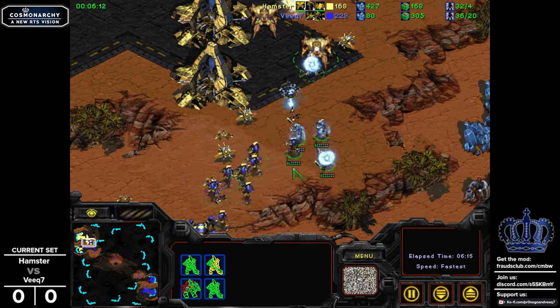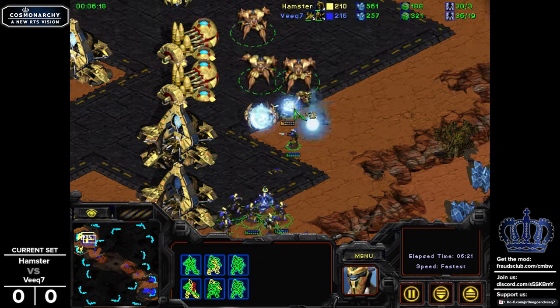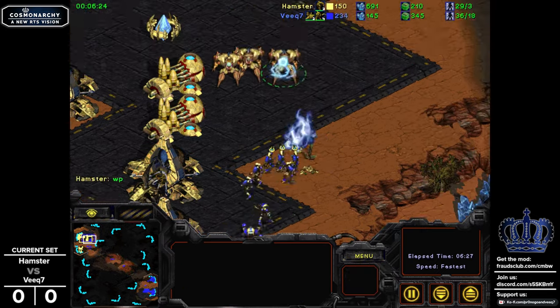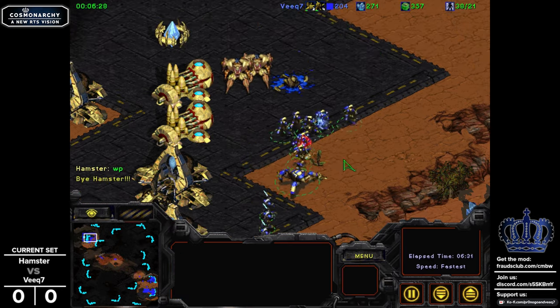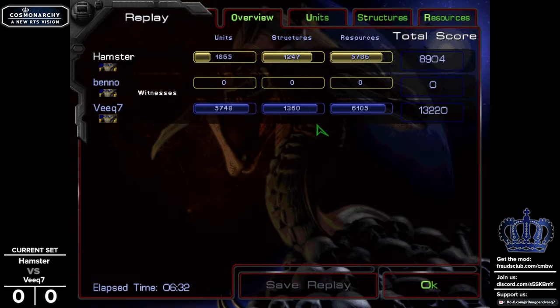There are so many ecclesiasts that they can overheal these units - it's like the dynamic of having a lot of healers as Terran, where if you have a lot of clerics you can focus heal one unit because there's no limitation on how many units can be healed at once. This is actually going to be called very early on in favor of Veek, thanks to his use of the ecclesiasts. Hamster went for a very greedy play with the double embassy, and he got punished for it. Let's check out game number two.